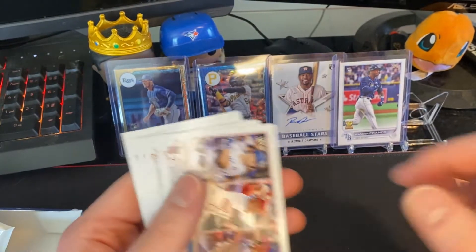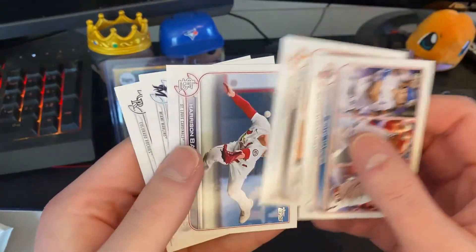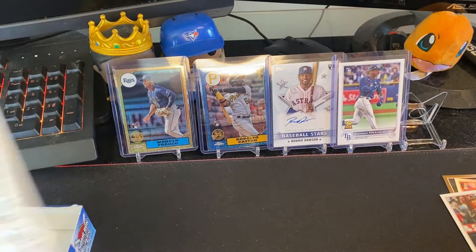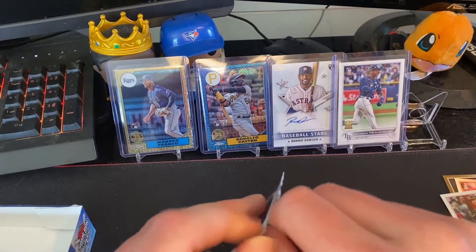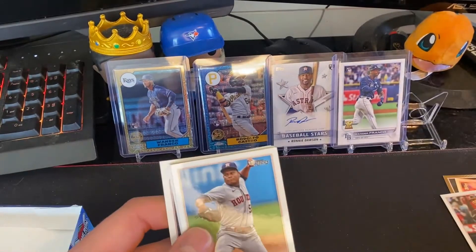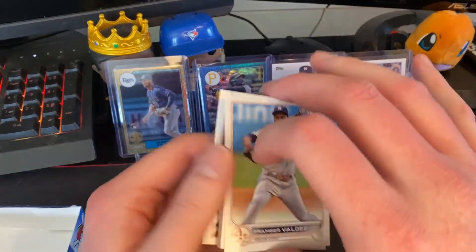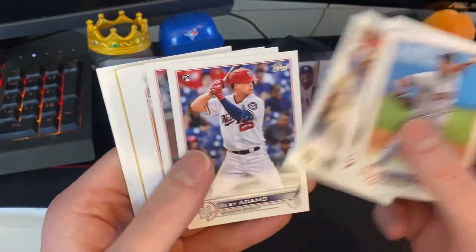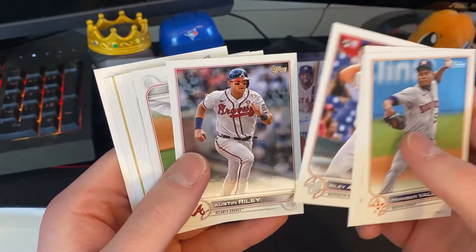I mean, it's Pedro Severino, but it's still not the card. If you guys pull Wanders, I would advise selling them as soon as possible because they're so expensive right now.